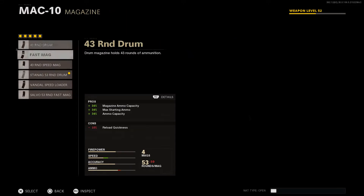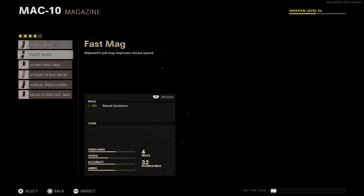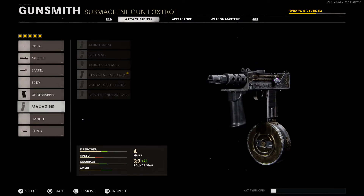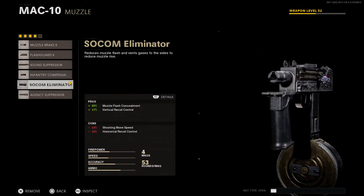Now we've changed the aesthetic quite a lot, but let's say you're using this in game — you're not really going to notice the grip much, and you'll see the barrel and the muzzle, but for the most part the aesthetic is still going to be there. The great thing about this game is the barrels don't fully change the aesthetic the way they did in Modern Warfare 2019. Back in MW2019, putting on a barrel or muzzle attachment would change the weapon drastically. In Black Ops Cold War it doesn't change it as much.